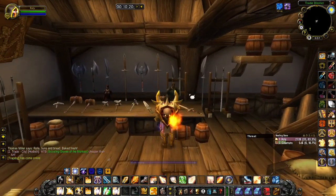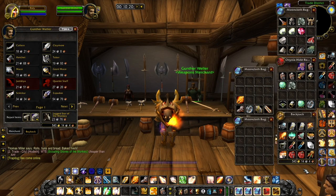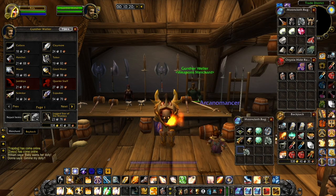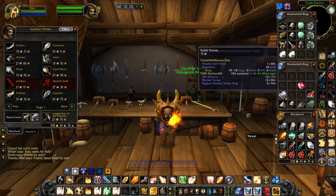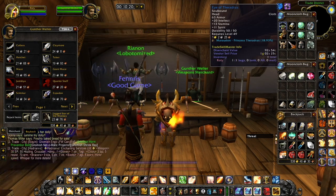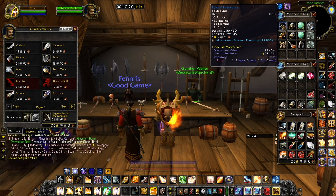Three runs done — let's go to the vendor. Here we are at the vendor. We're left with 540 gold, so that's a one gold increase just from the money gained killing the bosses. The repair bill is nearly two gold, which for me is quite high, and taking that away we're left with 538 gold. Let me sort out these bags. This is all the loot we got from three runs, which was 30 minutes worth of farming. Let's sell all the junk.